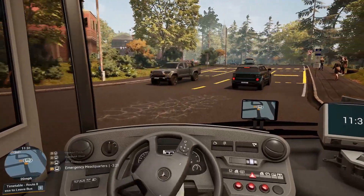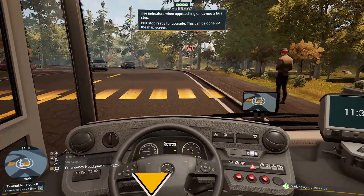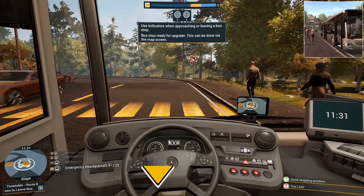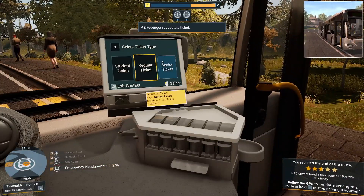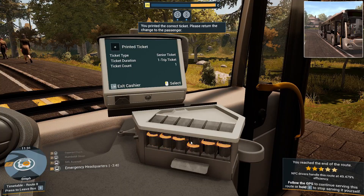I bought this Citaro in the last game, Bus Simulator 18, because it's surprisingly cheap. But it's a full-length bus, there's very little messing about with it. You can fit a lot of people on. Way too hard outside — well, of course it is. It was raining earlier and they were complaining it was too hot.